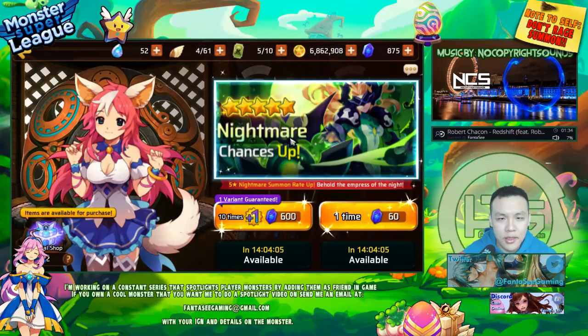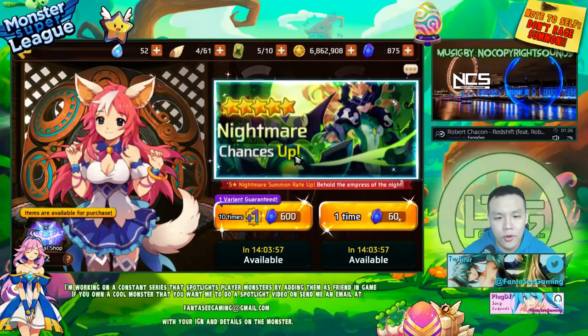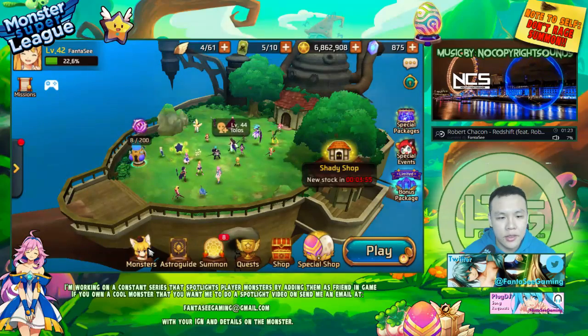They also posted that they changed the summoning race back to Nightmare, so it's not Shiva anymore for the increased summoning chances.